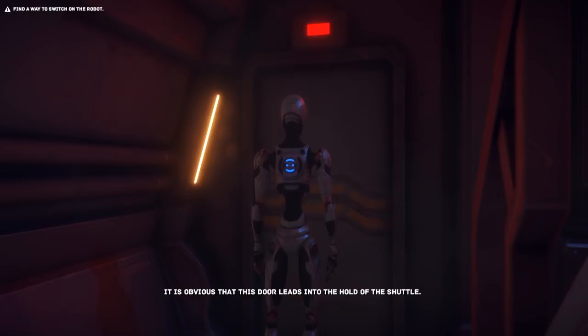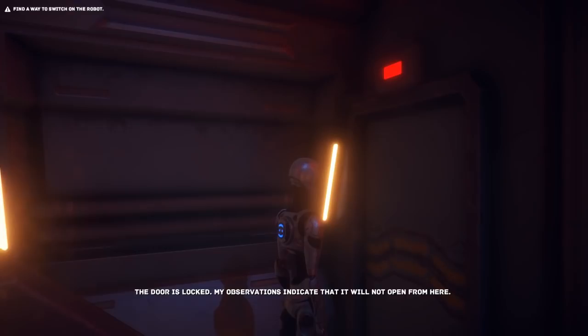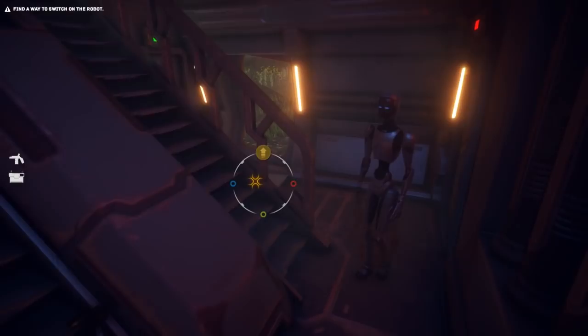It is obvious that this door leads into the hold of the shuttle. The door is locked - my observations indicate it will not open from here. Alright, then we'll have to go upstairs and look for some wires. Let's get up there.